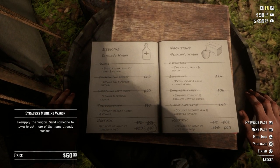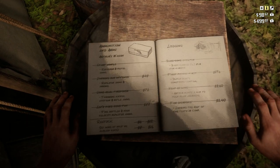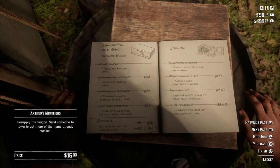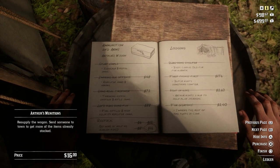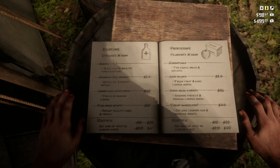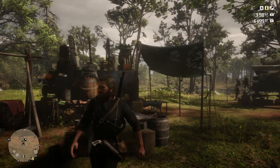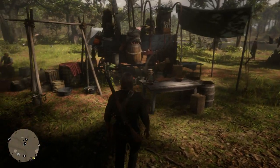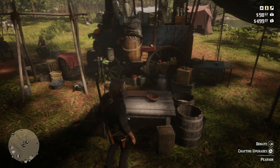If you want to shop for some items, all the items are going to be here. I have my camp pretty much maxed out, but this is where you'll shop. There's provisions, medicine, and the next page is ammunition and arms, and lodging. Lodging is how you're going to upgrade Arthur's camp area, Dutch's area, and so on. Even once you upgrade all the way, in the very bottom you can see you can restock all this stuff.